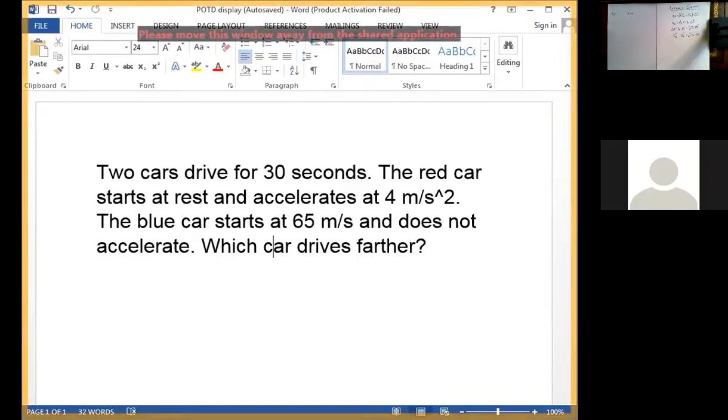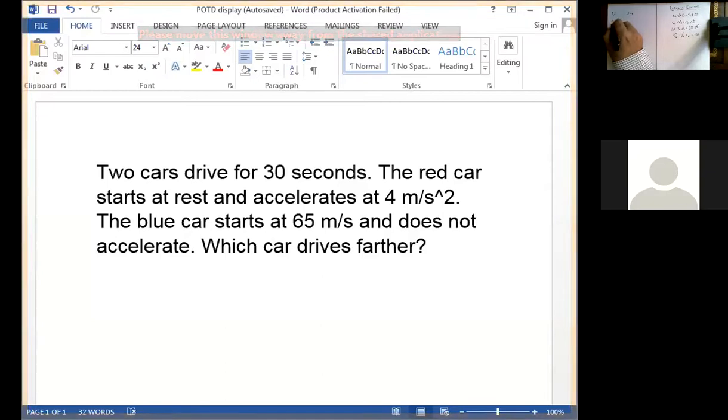We have the time — how long it drives for — which is 30 seconds. What else do we have for the red car? We've got the initial velocity. What's the initial velocity for the red car? Zero — the red car starts at rest.